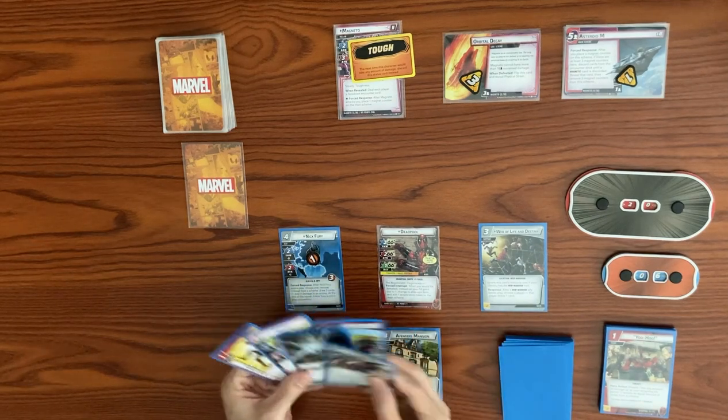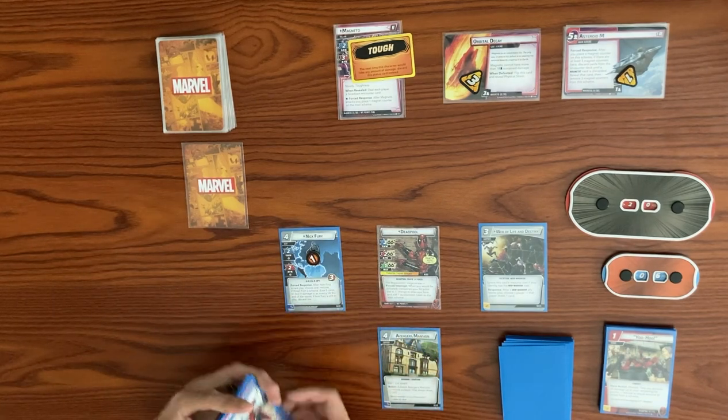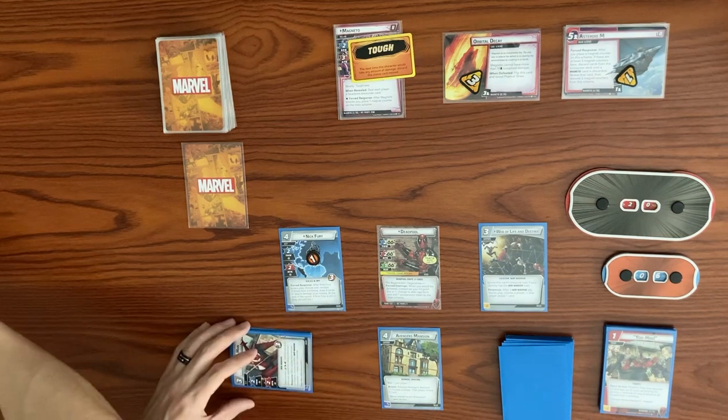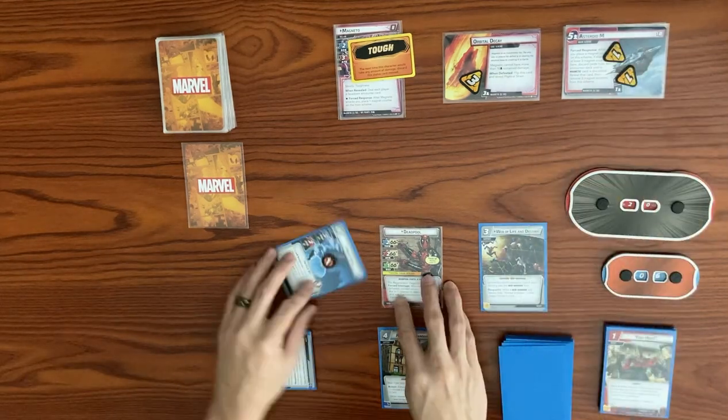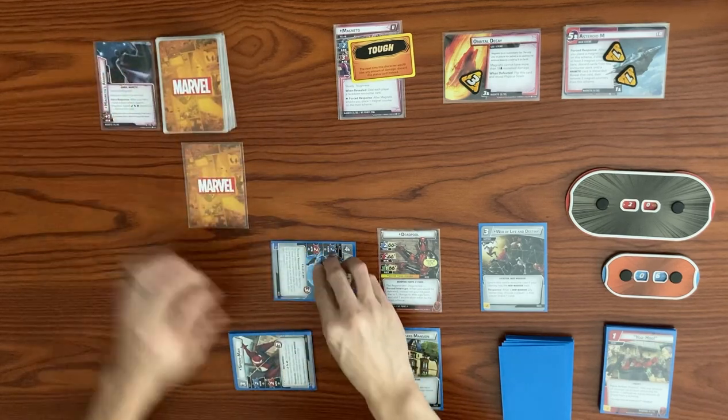We've got the Chimichanga Truck so we're good to flip over. It is Magneto's turn: one threat to the main scheme. He's going to attack. Nick will defend, hit with a base of three plus a boost card of three, so Nick Fury is defeated.